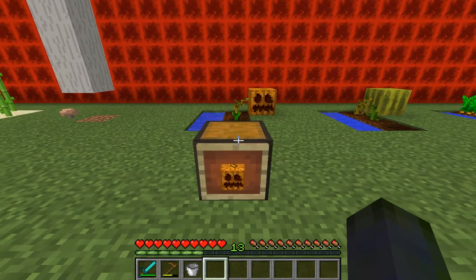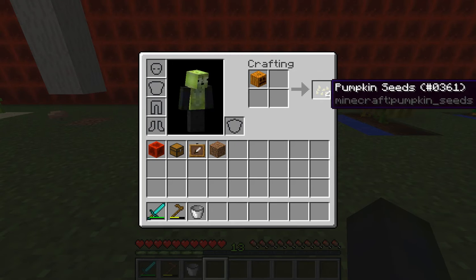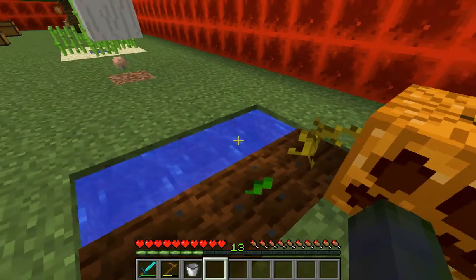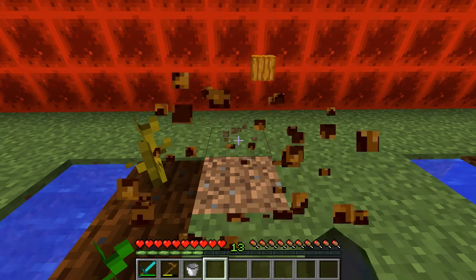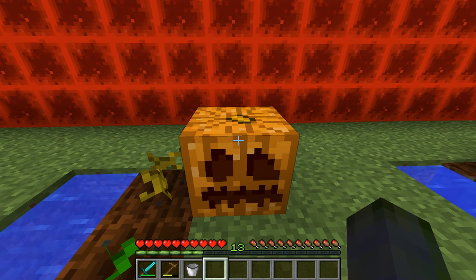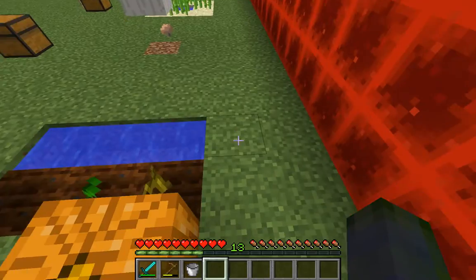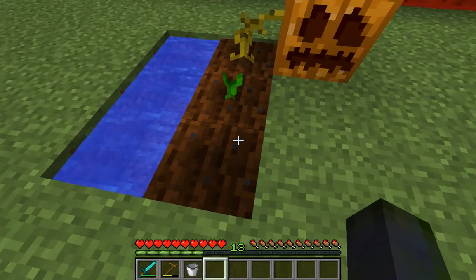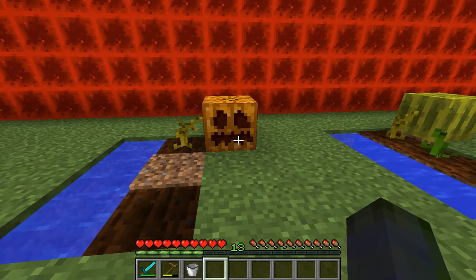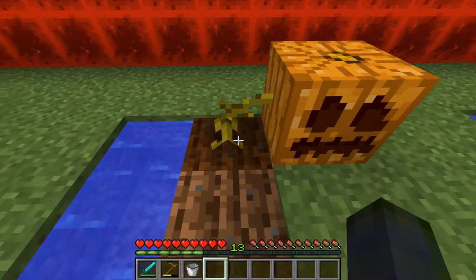Now for some of the more interesting food sources — the pumpkin. You can put a pumpkin into a crafting table and you'll get four pumpkin seeds. Here's what a planted pumpkin seed looks like, and this is the pumpkin itself. When you use bone meal you can grow it to full stem, but it won't automatically place the pumpkin — that happens on its own time. You absolutely need an empty untilled spot next to it for the pumpkin to spawn; it won't spawn on water or other tilled area.